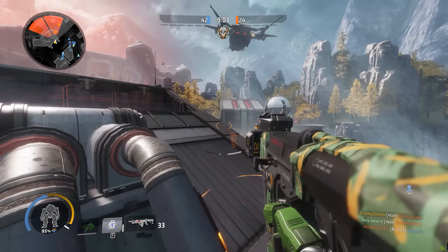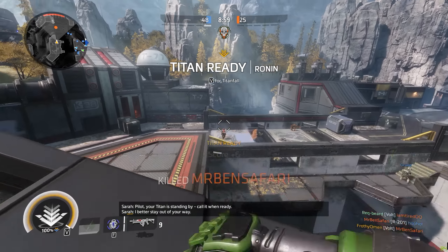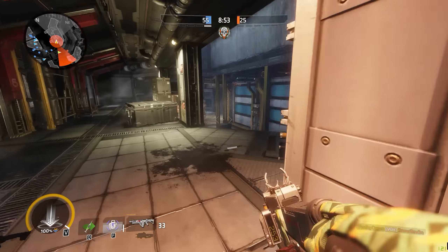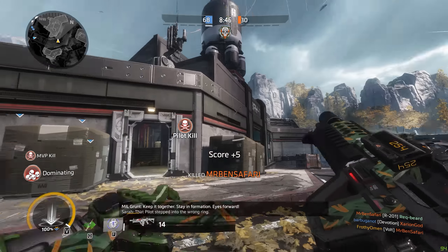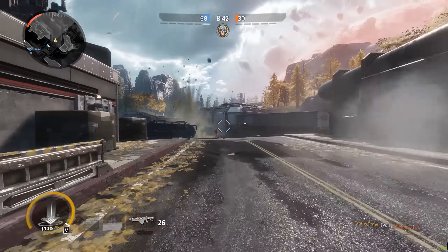The Volt is a submachine gun effective not only at close range, but assault rifle ranges as well. It's got nearly perfectly accurate hipfire, so there's almost never a reason to aim down the sights when using this gun. A lot of players may not like that a gun like this exists, but as a fan of arena shooters from the good old days where there was no such thing as aiming down sights, this is a very welcome change of pace.